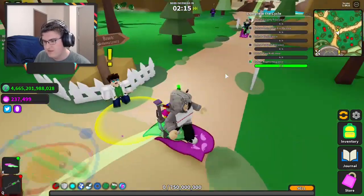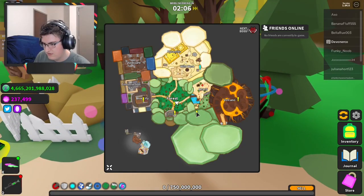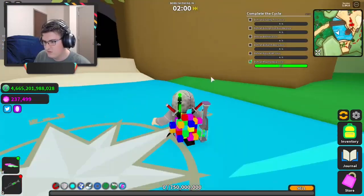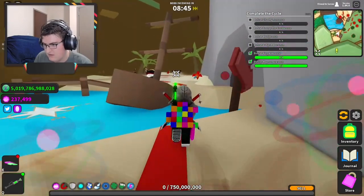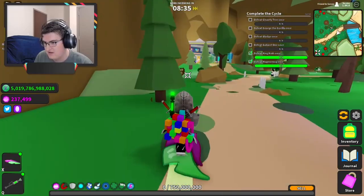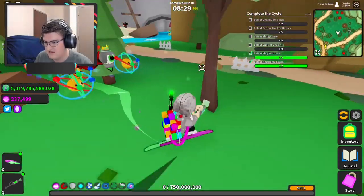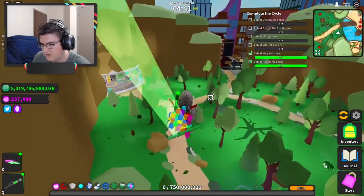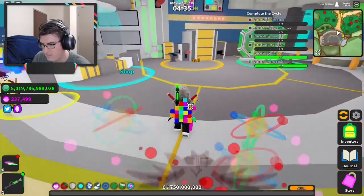Now about this new NPC and stuff. There he is. This is interesting - another area tacked on to this place. Apparently to get into this new quest giver we need to solve a puzzle. Not really sure where this puzzle is located, so let's try and find it. Apparently that little pet back there was part of the puzzle, so let me go because I have a list of where all the pets are.